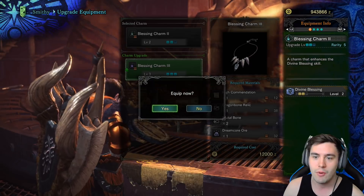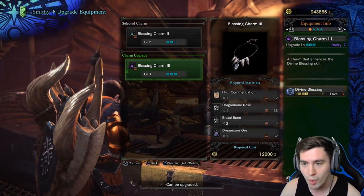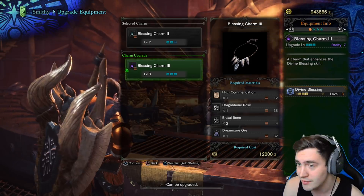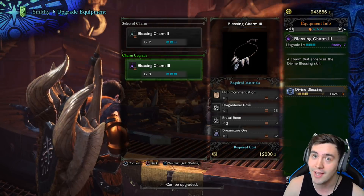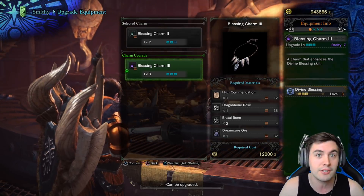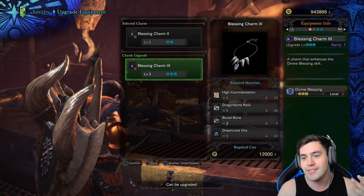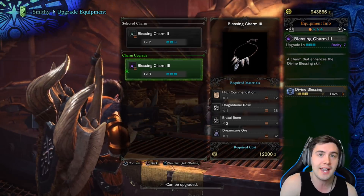So let's do it. Now, here is where things get exciting — getting it to level 3. Compared to all the other charms and all the other late game items, this one is one of the cheapest to get to level 3 in the game. High Commendations — you're gonna get those relatively early as you play through the campaign, as you start getting into the high ranked hunts and the temperate enemies. High Commendations are not going to be very tough to get; I've got 12 of them right now and I've been crafting like crazy lately. Dragon Bone Relic — if you spend any time hunting bones, you're gonna get Dragon Bone Relics. Brutal Bone — not that tough to get. And then the Dream Core Ore — very easy to get. The Blessing Charm 3 is one of the easiest level 3 charms you can get in the game.